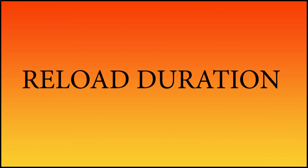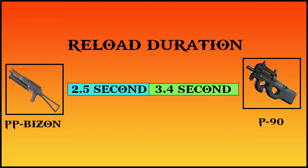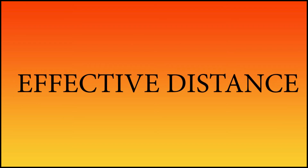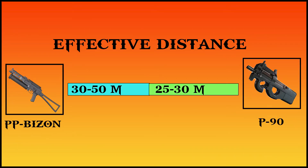The reload duration of the PP Bison is 2.5 seconds, while for the P90 it is 3.4 seconds. The most effective distance of the PP Bison is 30 to 50 meters, while for the P90 the most effective distance is 25 meters.